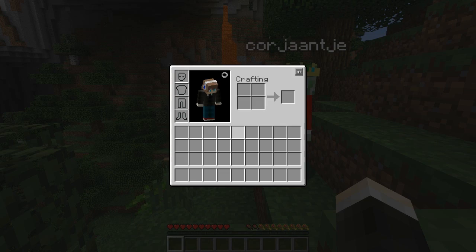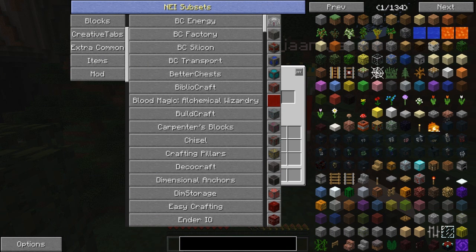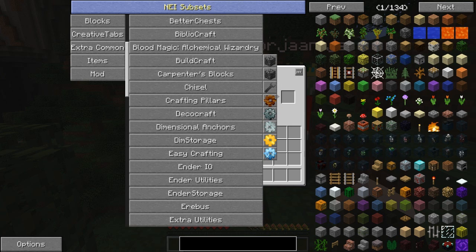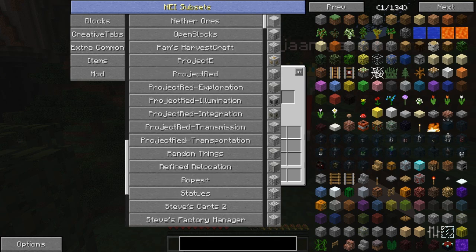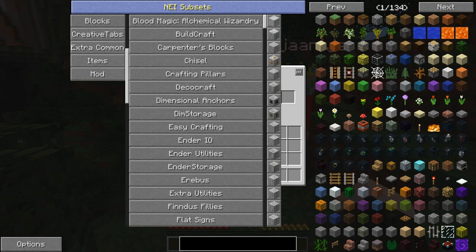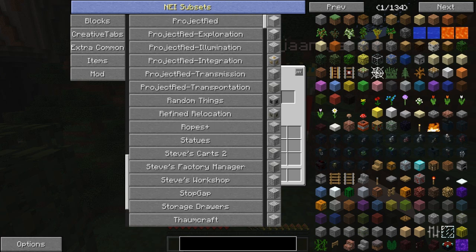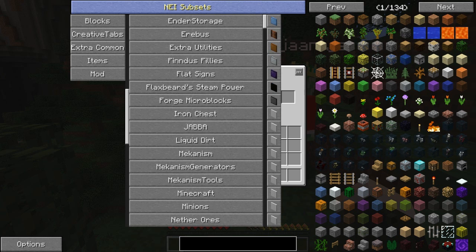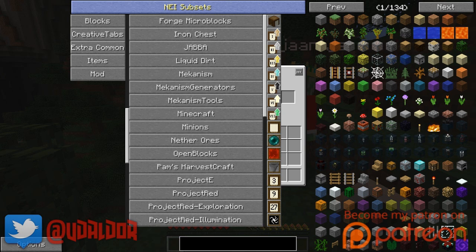If I can show you guys in Not Enough Items, we got mods like Blood Magic to add that little touch of magic. Bibliocraft, for example, to get a little touch of aesthetic purposes. We got Buildcraft for a tech mod. Ender IO, Extra Utilities. Chisel, also a very nice aesthetic mod. Forge Microblocks is also a mod that is unmissable in any modern day modpack that runs Forge. We got Jabba, which is always an amazing mod to store stuff in.